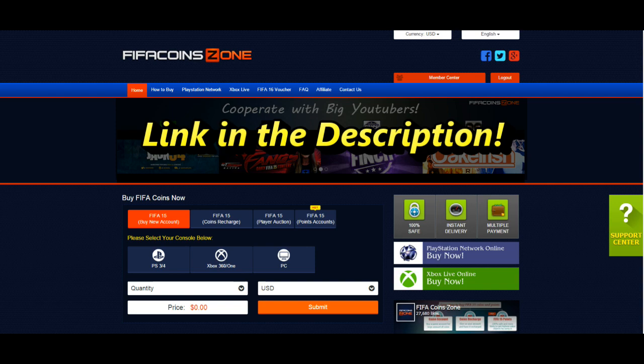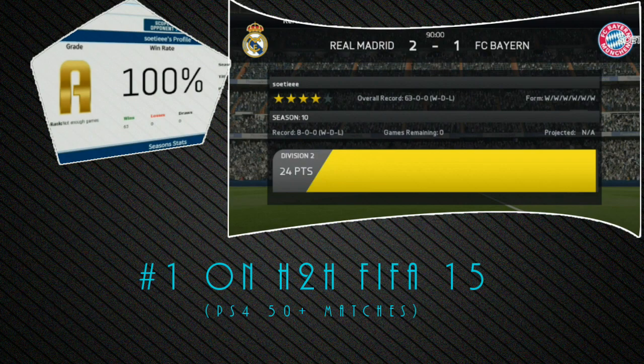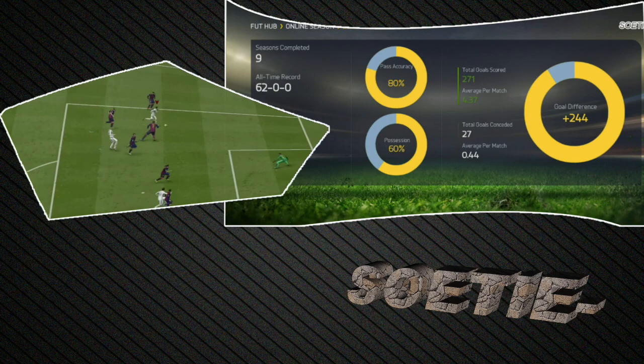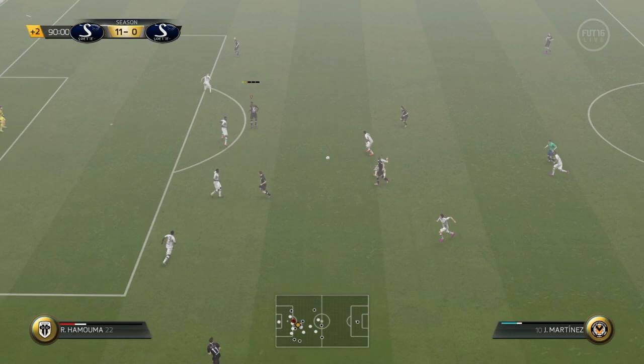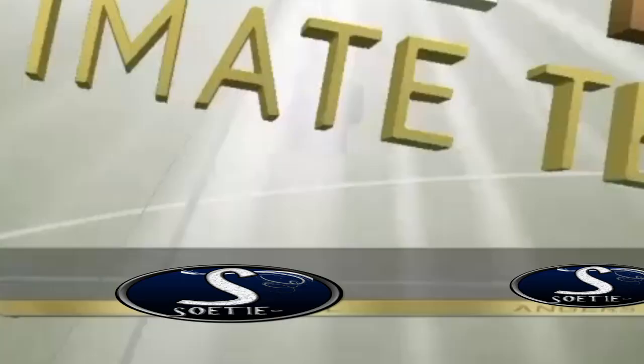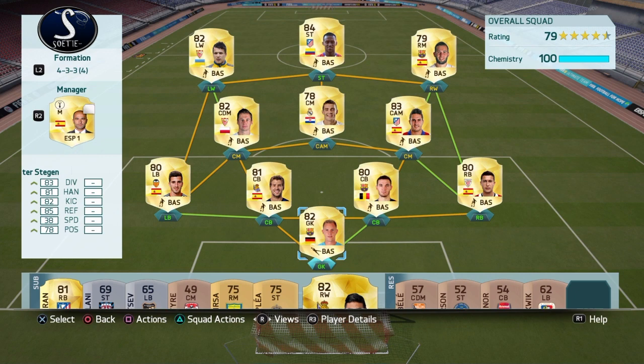If you want to start FIFA 16 with an amazing squad, the link is in the description for cheap and safe coins, and for cheap games and codes the link is also in the description. Hey guys, my name is Zooty and welcome to my cheap and overpowered Liga BBVA squad.